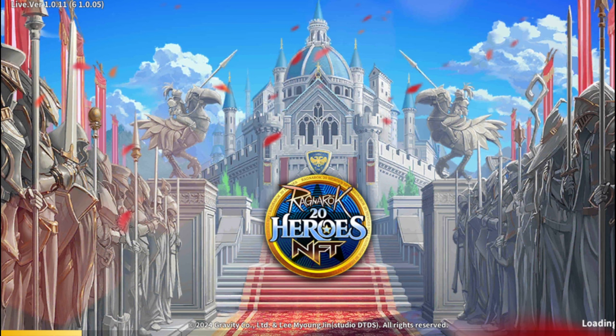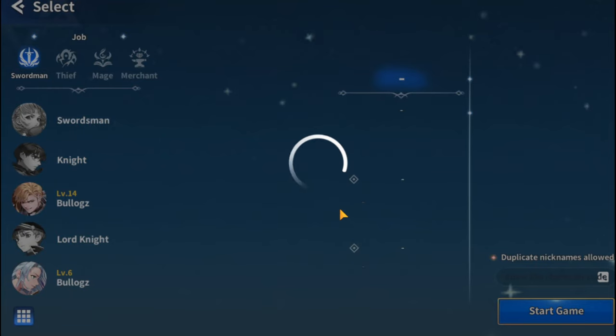After you create the account, you just need to log in or open the game and it will directly lead you to the creation of your character, just like this one.